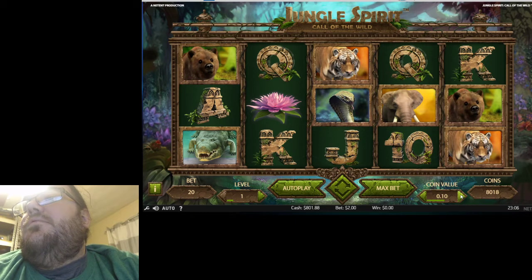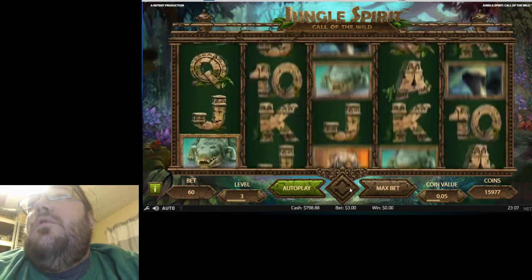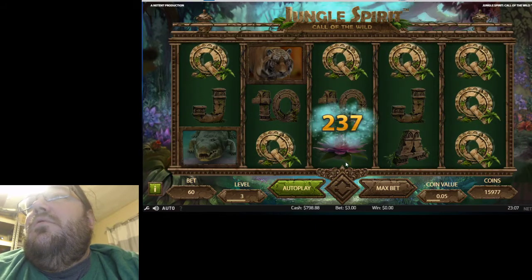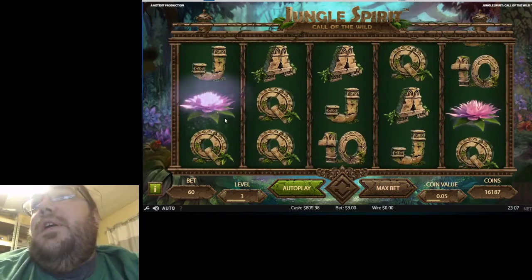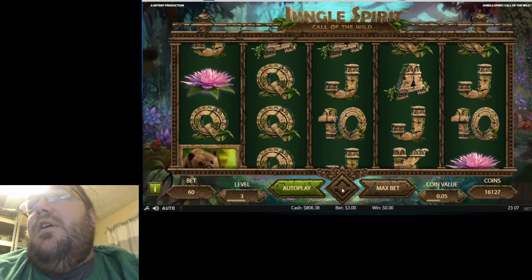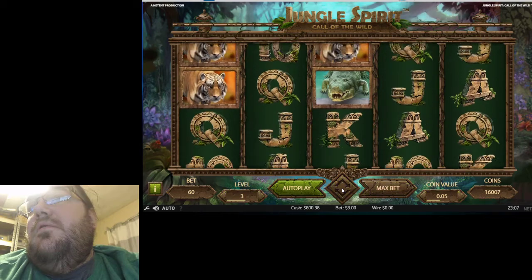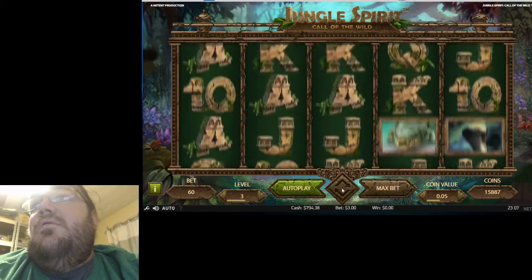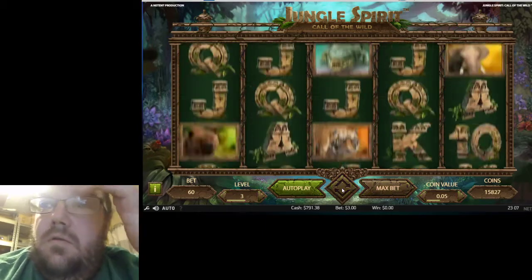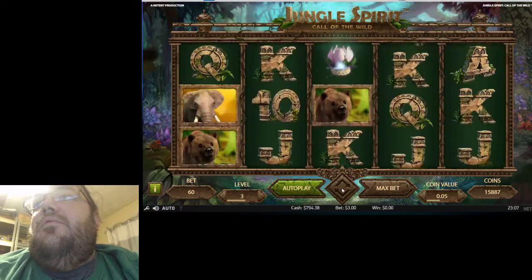Let's try a 10-cent bet, then 20-cent, then five, then a three-dollar bet. We're gonna try nickels at a three-dollar bet on Jungle Spirit: Call of the Wild. Three flowers are the scatter — we just hit two sevens, so 13.50 on our first spin. If the picture has one of these on it, it'll fill the entire reel. Three lotus flowers will give us the bonus, then you pick the animal and how many spins.